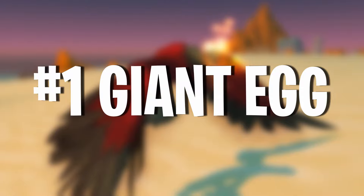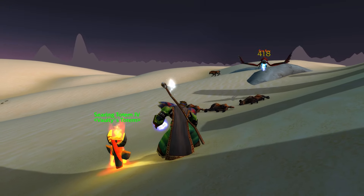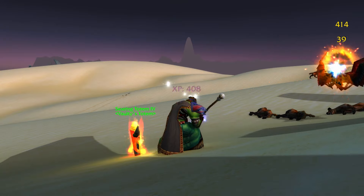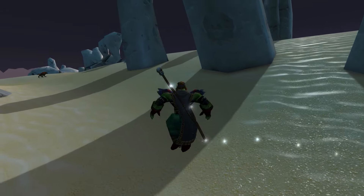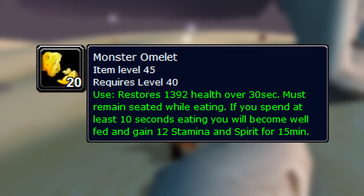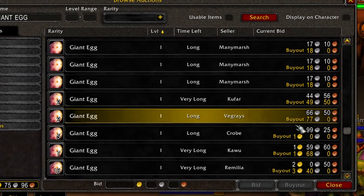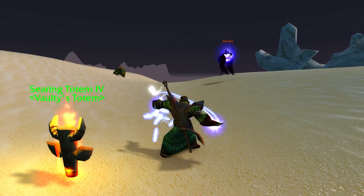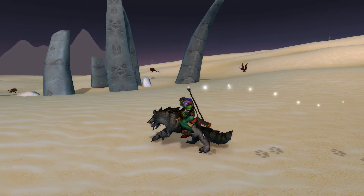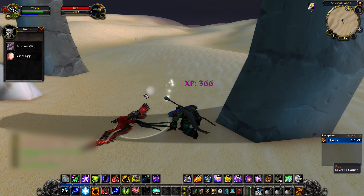Number 1 on this list is the Giant Egg. If you're level 40 or above you've probably come across these from killing avian creatures. Any bird above level 40 has a pretty good chance of dropping a Giant Egg. You might think it's only used in cooking with not much demand, but the Giant Egg is used in a recipe that creates the Monster Omelette — which is currently pretty much the best food buff you can get. A stack of Giant Eggs can actually sell for about 2-3 gold each. A good way to farm these in the mid-40s are the rocs in Tanaris; grinding there yields quite a lot of Giant Egg stacks.